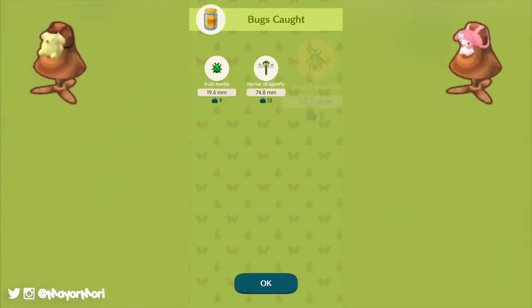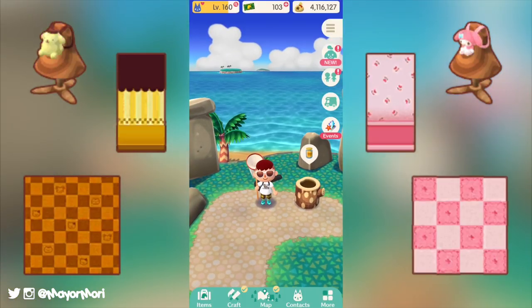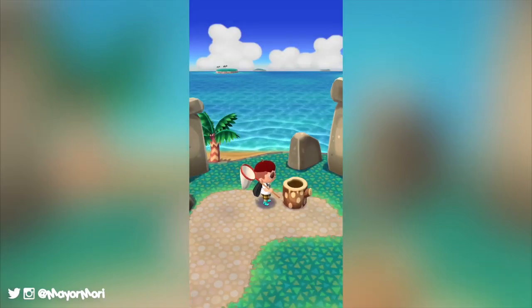The second Sanrio premium collection includes the Pom Pom Purin backpack, the My Melody backpack, the Pom Pom Purin wall and flooring, and the My Melody wall and flooring items.